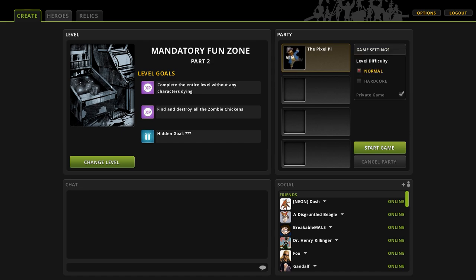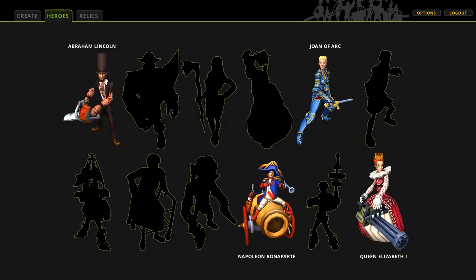This game is very tongue-in-cheek, and you'll soon see why. These are the heroes you can choose — you pick two at a time for each level. We've got Abraham Lincoln, Joan of Arc, Queen Elizabeth the First, and Napoleon Bonaparte. You can also unlock more heroes as you progress.